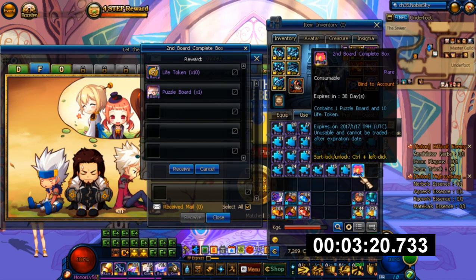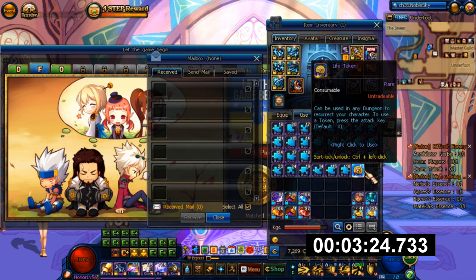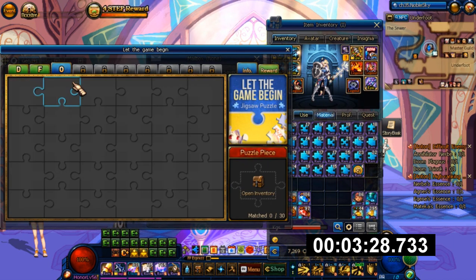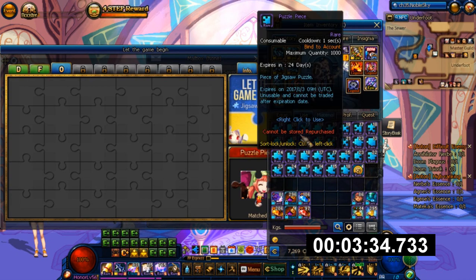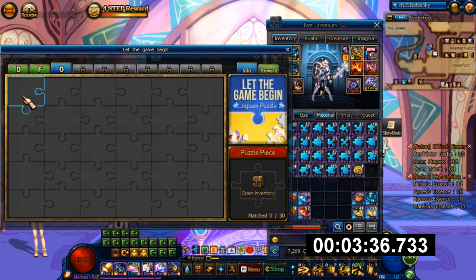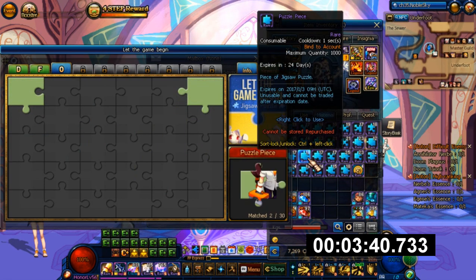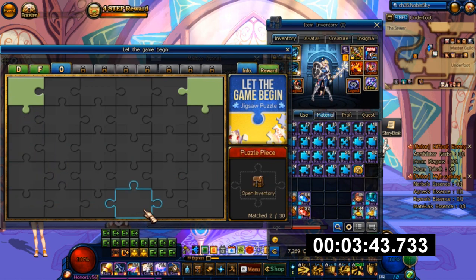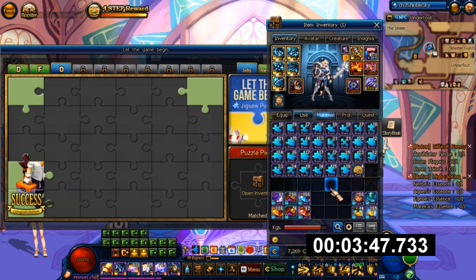When you succeed you actually get mailed a jigsaw piece which is your reward. You use it, you get life tokens, puzzle board, you get different prizes as you keep going along. DFO - I wonder what it spells out. Next puzzle, let's go. We're gonna go in order. The corners are gimmes - that's not a corner piece. This right here, yes - that's the corner piece we're looking for.